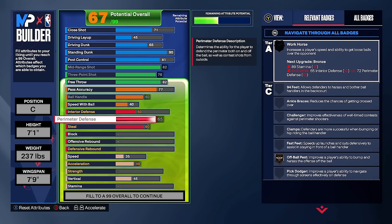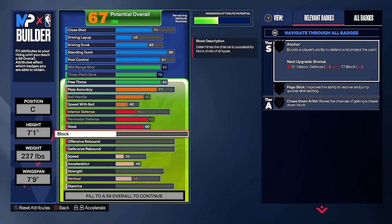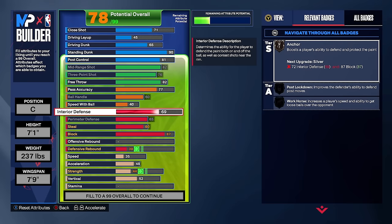Another important tip for centers: do not go past an 87 block. Hall of fame anchor is too expensive, and 2K Labs tested that there's not a big difference between gold anchor and silver anchor. I have a center with a 92 block and gold anchor — I don't get any more blocks than with silver anchor. Save those attributes for another stat. You need at least a 72 interior for silver anchor, but we're going 82 interior defense to get post lockdown once we upgrade strength.